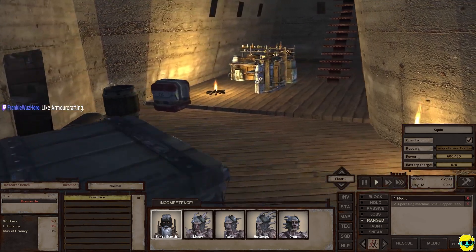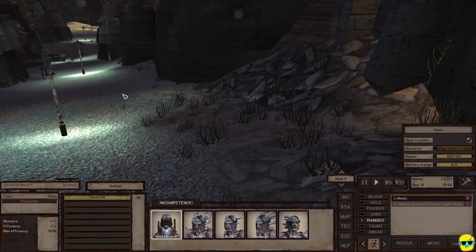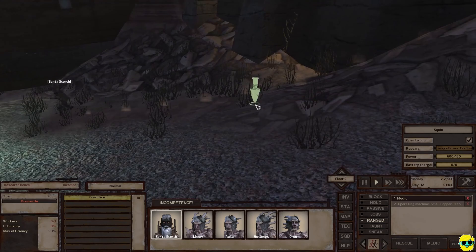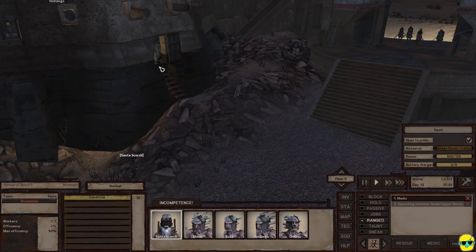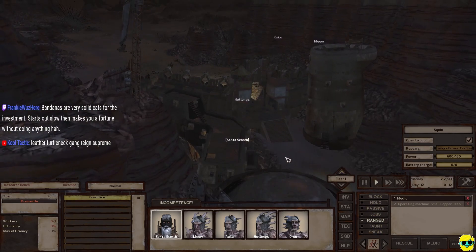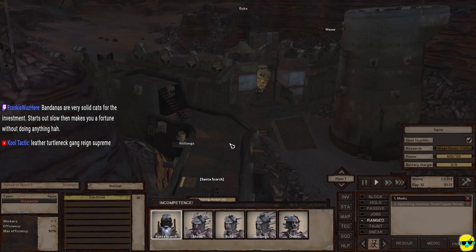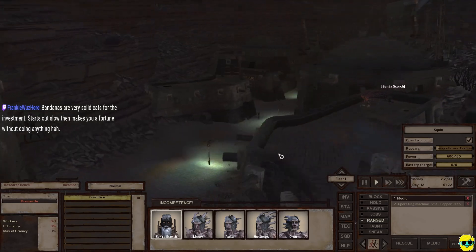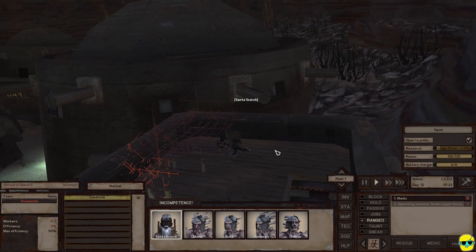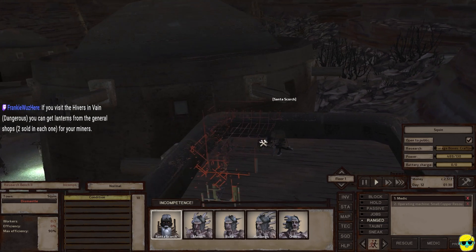We're waiting for daytime so I can go buy some more plates. I'll go out here with my main guy while everybody is working hard. Let me check in and see if there's any metal that's been dropped off — not yet. Leather turtleneck gang — I do need to make turtlenecks. Bandanas are solid. Frankie, that's a great idea, let's make some bandanas and sell a bunch of novelty headgear to dust bandits. You can buy lanterns so they can mine better at night.